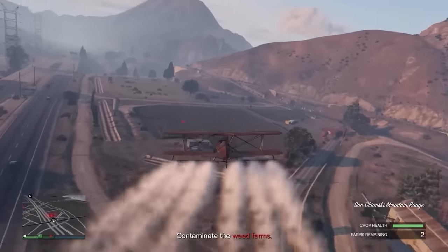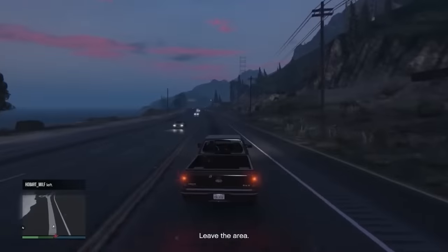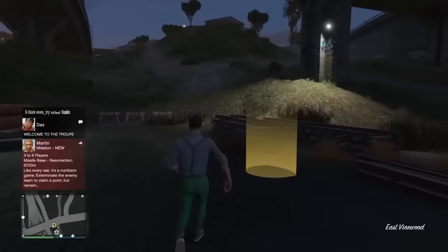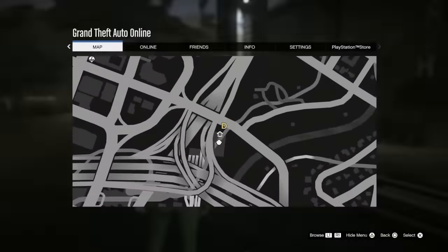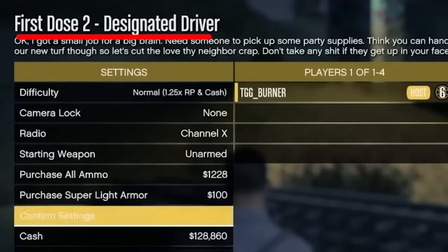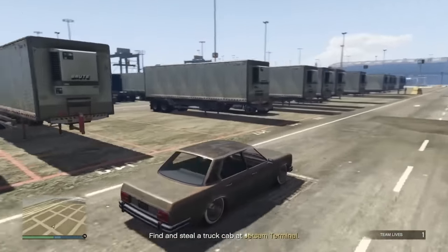With this Rags to Riches series, I'm really trying to optimize how quickly I can make money and make the most of our time. After completing that mission, we're now at $130,000 with still five missions to go. We need to head back to the Freak Shop — the fastest way is to set it as your spawn location and change lobbies. We're going to start up mission two, Designated Driver.